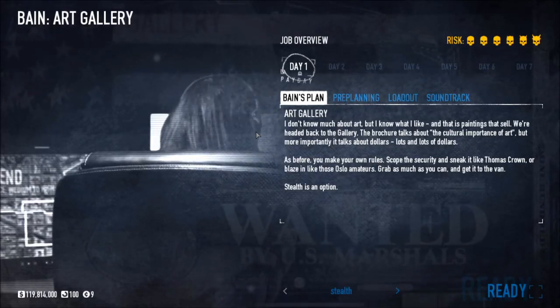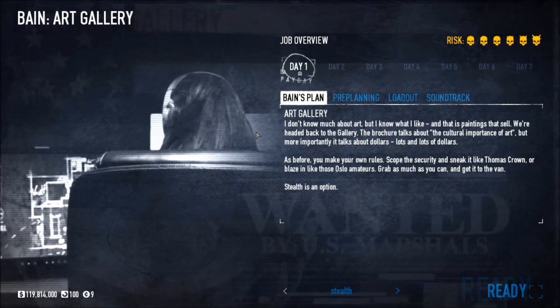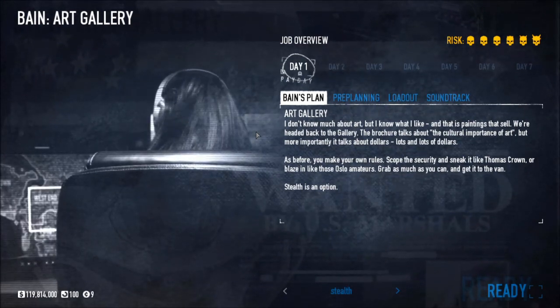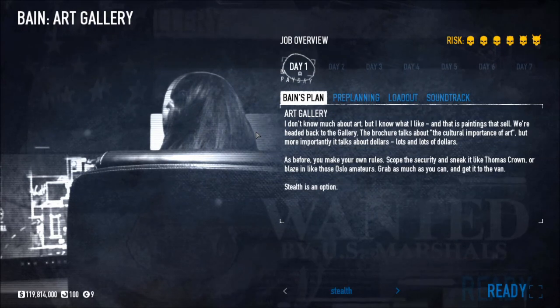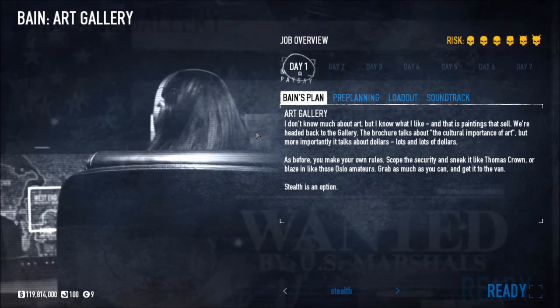Hey everybody, Dr. Pancake Face here. In this video I'm gonna go over some tips and tricks to stealth the art gallery map. This is a fairly simple map — basically all you're doing is going in, grabbing some paintings, and coming back out. Nothing really too complicated, but before we get into the map let's take a look at the pre-planning real quick.